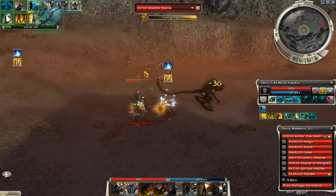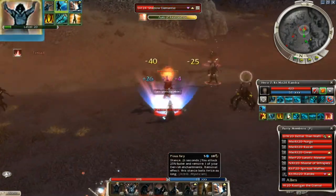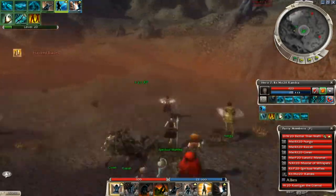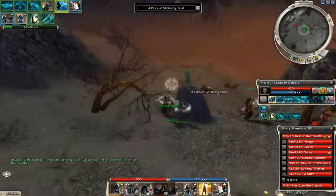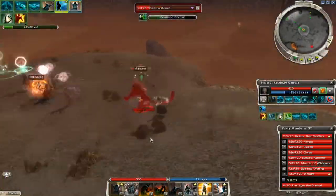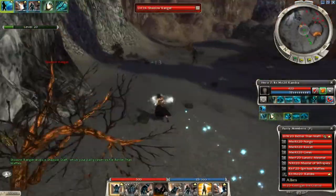When you first enter Fissure of Woe, you want to take out these first couple of groups. If they attack the Eternal Ghost and kill him, your party will wipe and the mission will fail. Doing this entire run should be easy as long as you have good heroes. If you don't, you can always ask if someone will let you borrow their heroes or use a conset. I end up killing more foes in the beginning than what is necessary — I just want to make sure he does not die, because if he does I will have to restart. So at least get the mobs that are close to him and take them out.